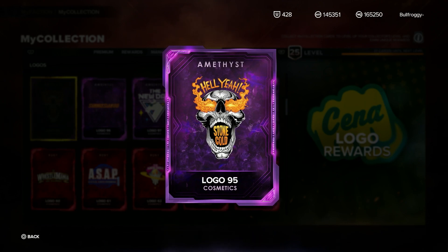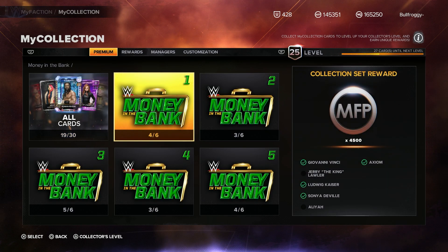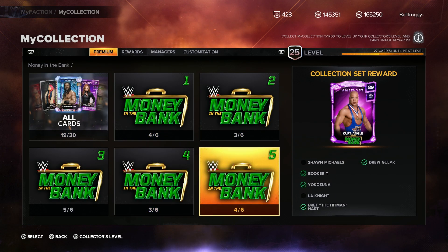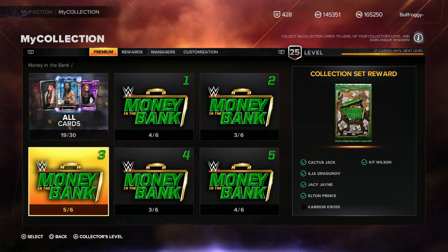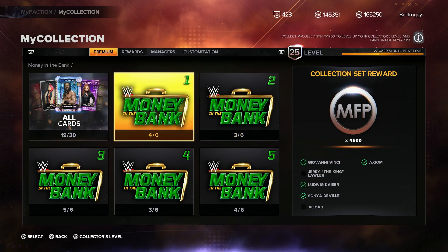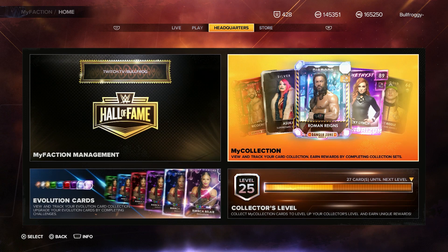We're missing the Cenation amethyst and the Stone Cold 'Hell Yeah' logo. We did walk away with 19 total cards for Money in the Bank. We almost completed some sets - we need LA Knight and Shawn Michaels for that one, and we need Iyo Sky, Asuka, and Valhalla for this one. We are one Karrion Kross away from completing the Money in the Bank pack over there, which will give us the logos and stuff.